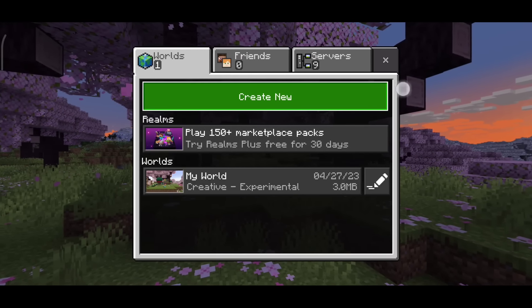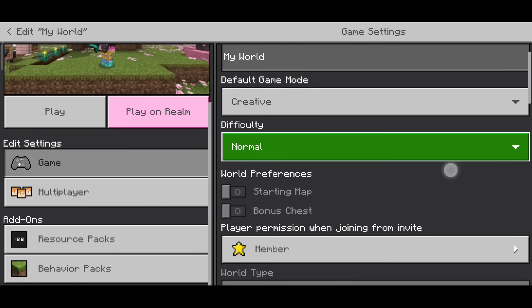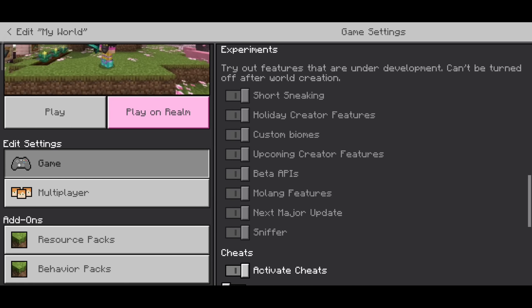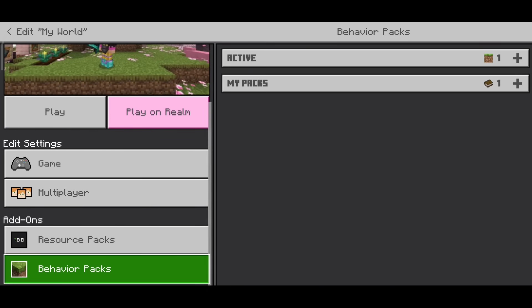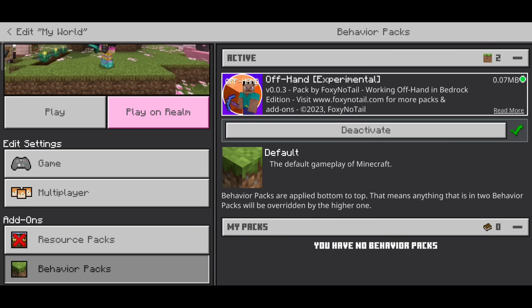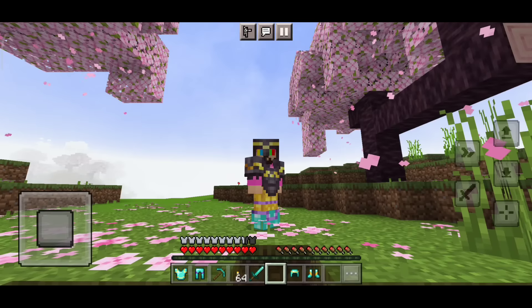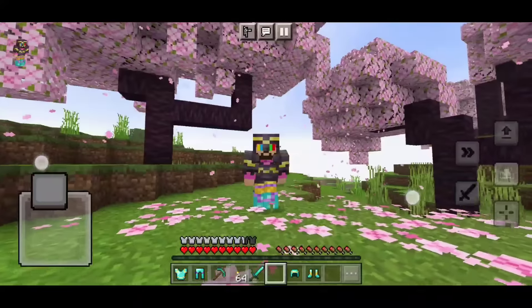Add it from there, then simply add it to any world — create it or go to world edit. First, go to the experimental options and apply that option. Then create the world and the off-hand feature will be enabled. Now let me show you how it works.